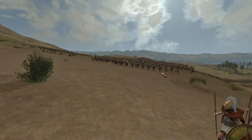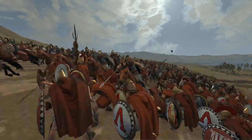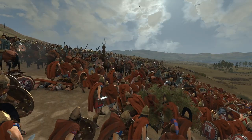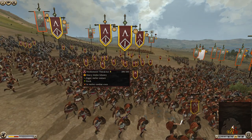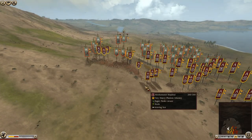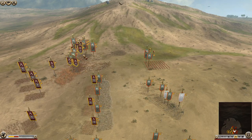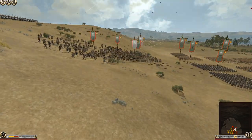Here comes the next cavalry charge — brace, men of Sparta! And in they go, well and truly engaged. The Spartans should hold the line; there are so many heavy infantry here. Another charge hits the flank — they need to be careful not to just swamp everything. The Spartan hoplites need to get in between the cavalry and either surround the infantry or surround the cavalry. It looks like the Armenian cavalry is going to cycle-charge. Meanwhile the archers are in a great spot, firing into that pike line.